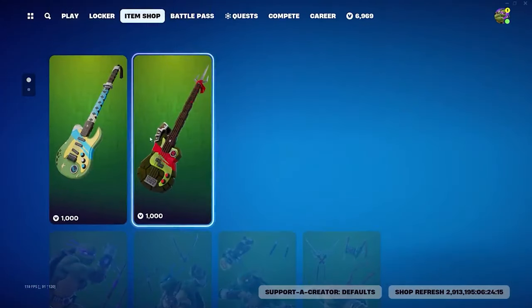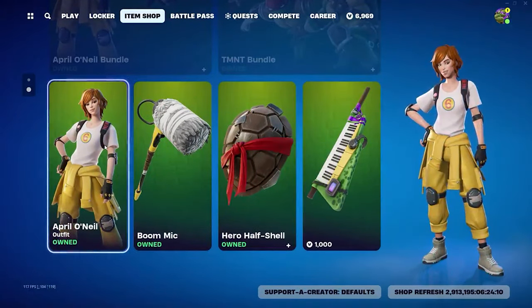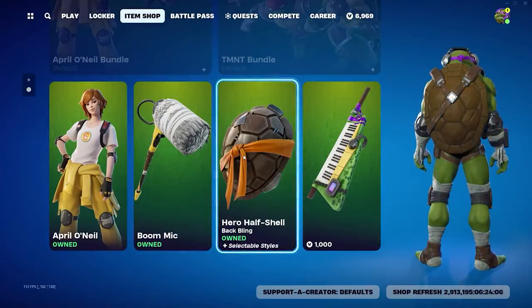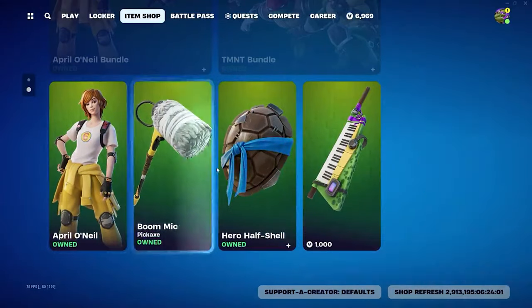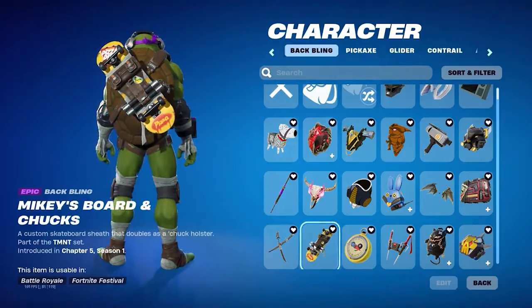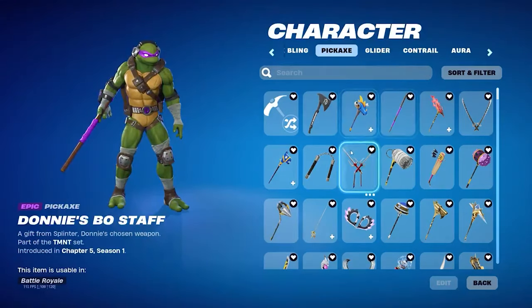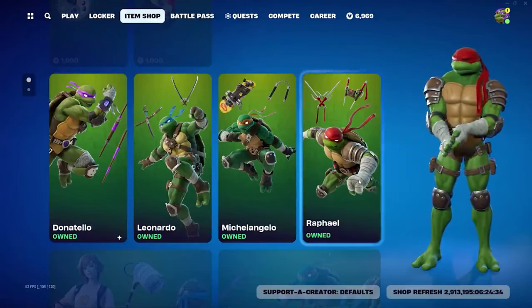Teenage Mutant Ninja Turtles is a show I used to watch all the time growing up, and I'm definitely going to be picking Raphael when they release. Talking about when they release, we have a tweet from Hypex — item shop leak: TMNT drops on December 15th everywhere in the world, except the US which is December 14th at 7pm Eastern, which is midnight in the UK when the item shop refreshes.